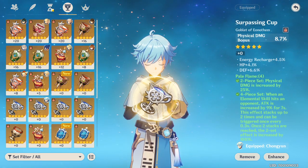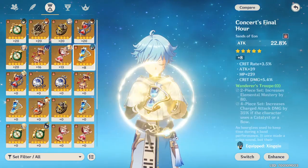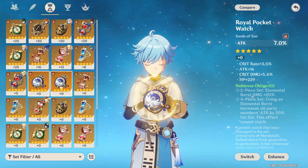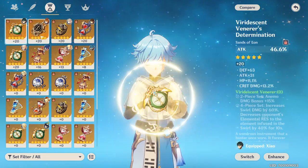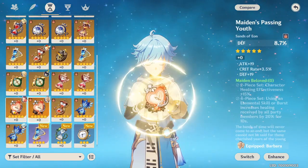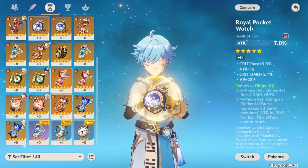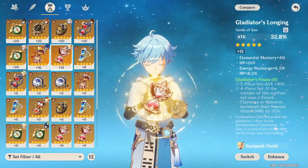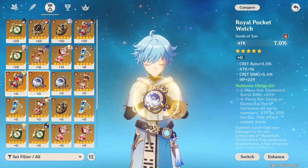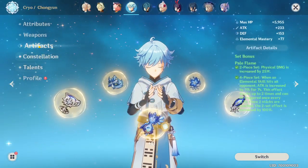The last piece — I'm not sure which sands I'm going to be using yet. I can use any of these depending on what I want, or try to get something better. For example, leveling up the attack percentage sands could be pretty interesting. I'll probably try attack percentage depending on how I feel about her kit, since it should ideally be attack percentage or elemental mastery.